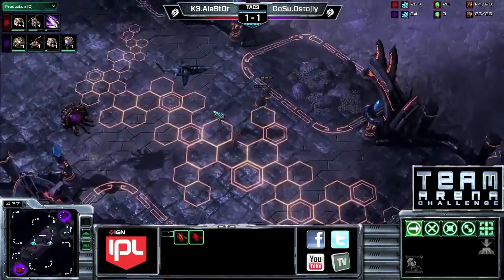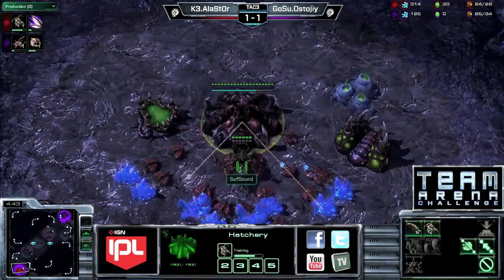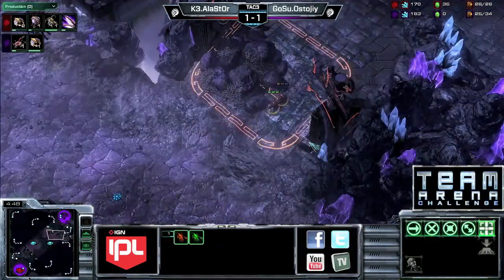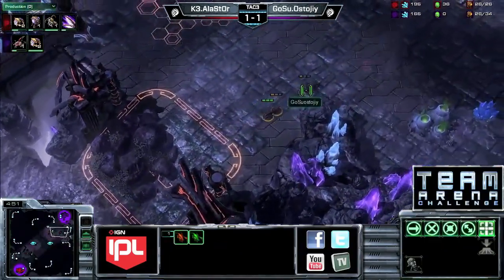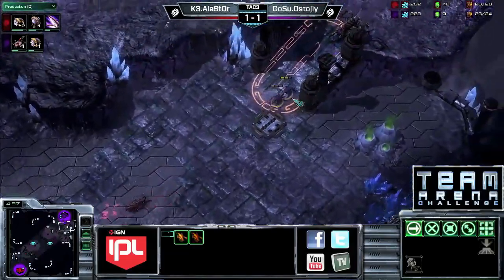A lot of Zergs who nine pool and it doesn't work out will just try to do some sort of one-base baneling all-in. We might see Stoji switch into something like that, because you can't fight on all the fronts you need to when your opponent has zergling speed and you don't — it becomes very very difficult.